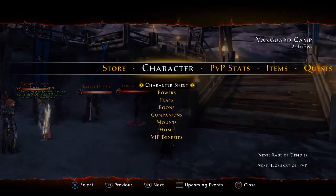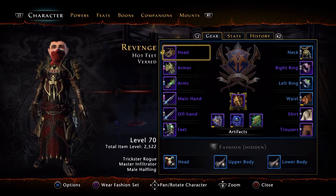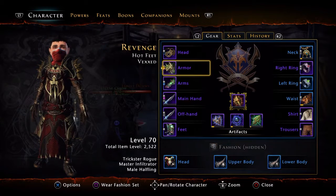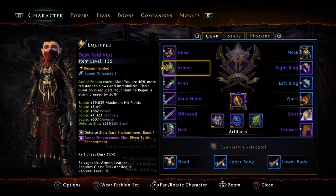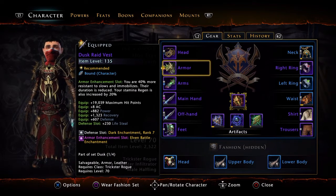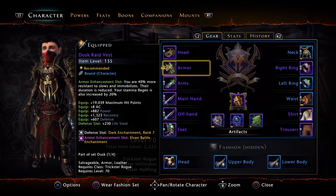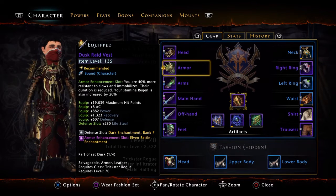I am only 2.5k item level right now in PvP gear. In PvE I'm still like 2.55 or something like that, so nothing crazy. Let's start off with the gear though — I got Grim Executioner. I do not wear the Grim Executioner chest piece because this gives better stats. I do prefer this; it's not too much of a loss, so it's whatever.